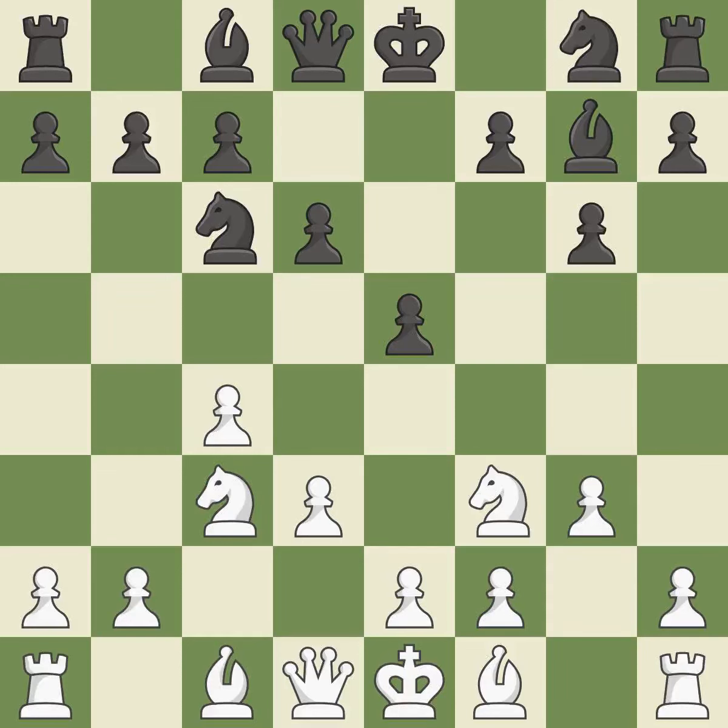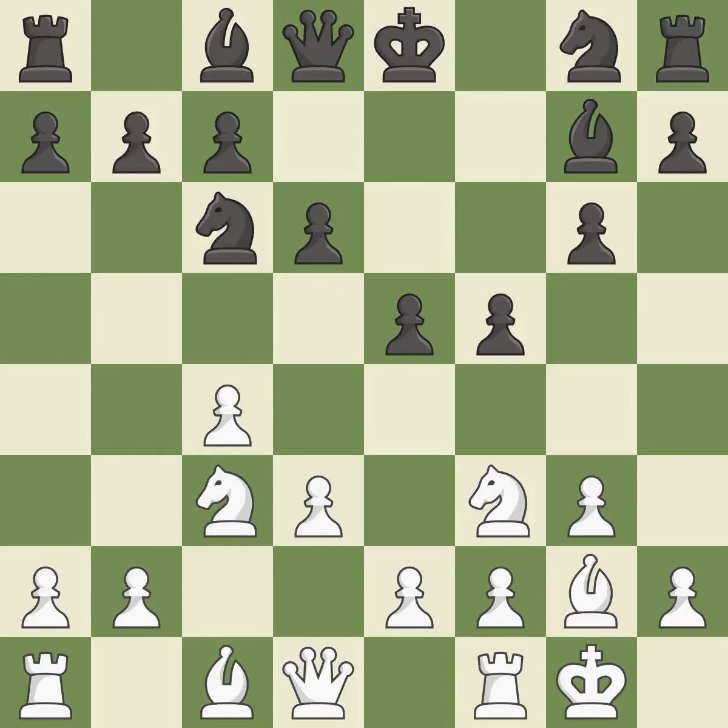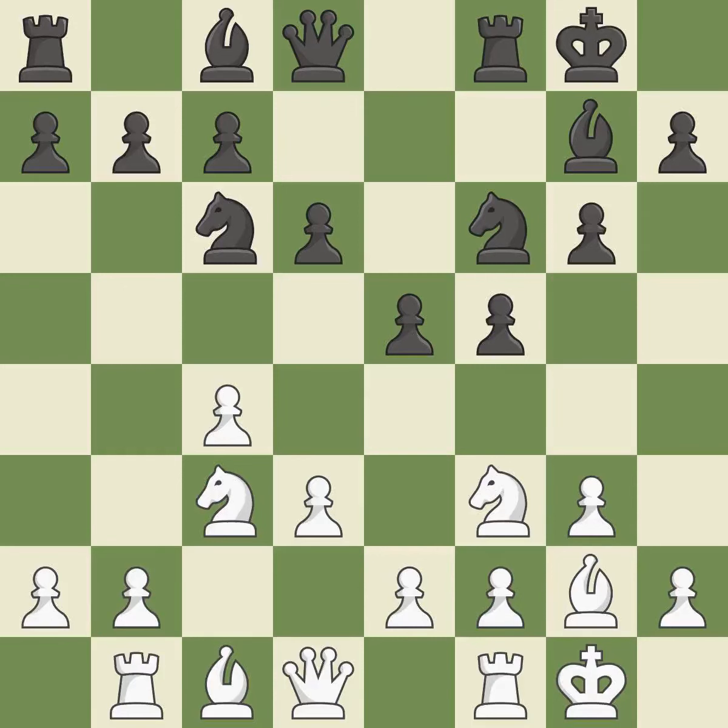The bishop grows and gains flexibility on the long diagonal. By positioning the bishop on a potent diagonal, this fianchettos the bishop. Castling gets the king to a safer square, out of the center of the board, while also developing a rook. Castling kingside tends to be safer because the king is further from the center. A knight moves out of its beginning square and into the action. Castling develops a rook while also moving the king to safety. Castling to the same side of the board as the opponent tends to lead to less sharp positions as compared with opposite side castling.